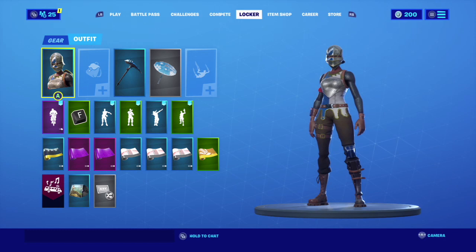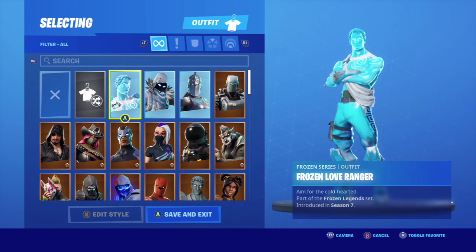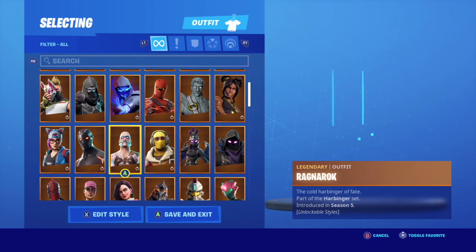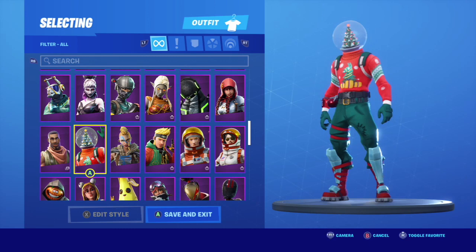And now onto the skin locker. Here is my beautiful Royal Knight. Going into the skin locker, I have about 110 skins, give or take a few. Which is a little frightening — I didn't know I spent that much money on the game. A lot are battle pass, but when you get down to the blue and green skins, most of them are from the item shop.